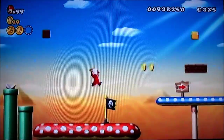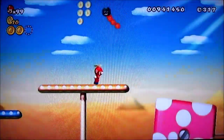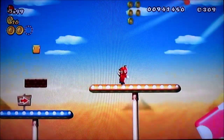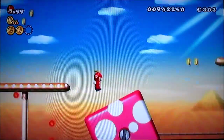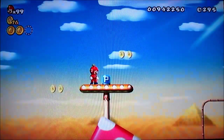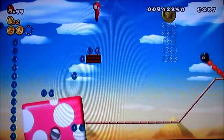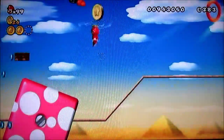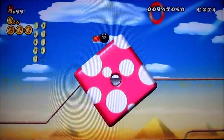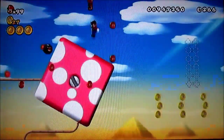Over here you can get a one-up out of that block. There's a fire chomp — I hate this guy so much. See if I can kill him — there we go. Now there's a certain way to do this because this block basically allows you to get the secret exit as well. You basically use that block to get to the secret exit or the P-switch. Apparently I got hit by the stupid fire chomp.